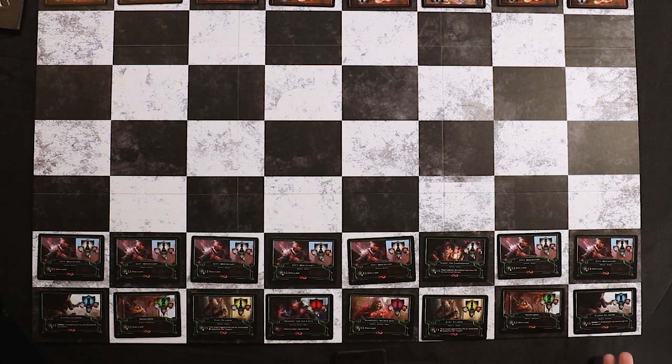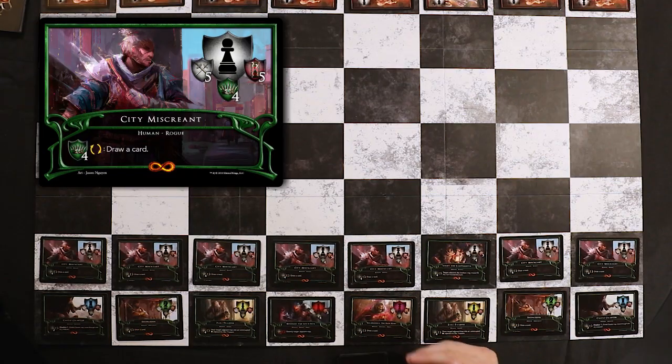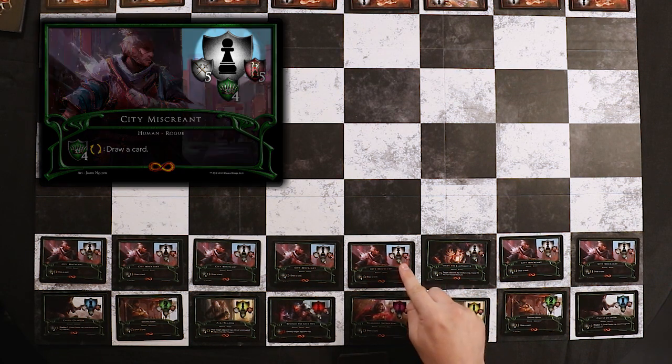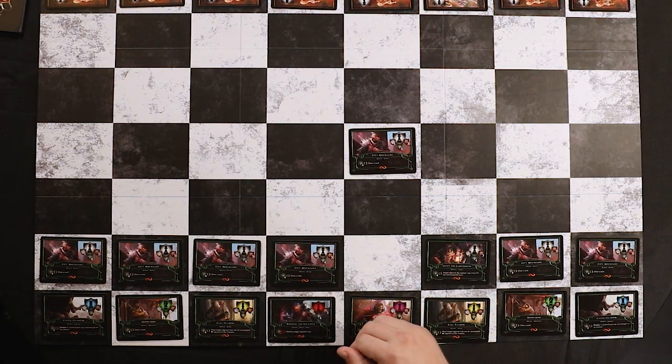The first thing a player will do on their turn is choose which creature they want to move. You can only move a creature that has a legal movement. For example, you couldn't choose to move your rook at the beginning of the game because it's stuck behind a pawn. This is especially important in Eternal Kings, and we'll explain more why when we discuss abilities. For right now, I'll just choose to move the pawn in front of my king.